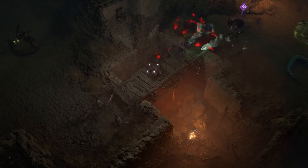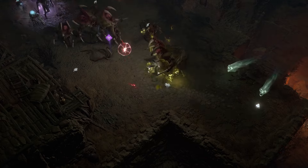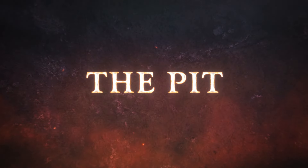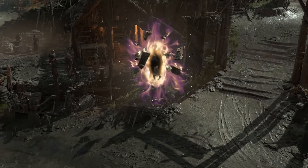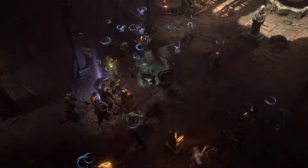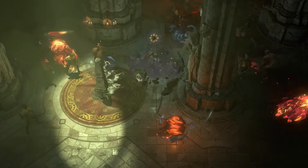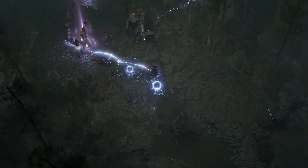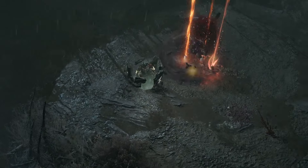Once you've already completed your build and found some of the best items, you're going to be able to test your build against the powerful enemies of the Pit. The Pit is a new endgame system added this season that is going to challenge players that feel they have largely maximized their build. By pushing into more difficult tiers of the Pit, you're going to be able to unlock rarer crafting materials to masterwork your gear even further. You're going to have to play some of the hardest content in the game, but once you do, if you're successful, you can go and make those affixes even stronger.